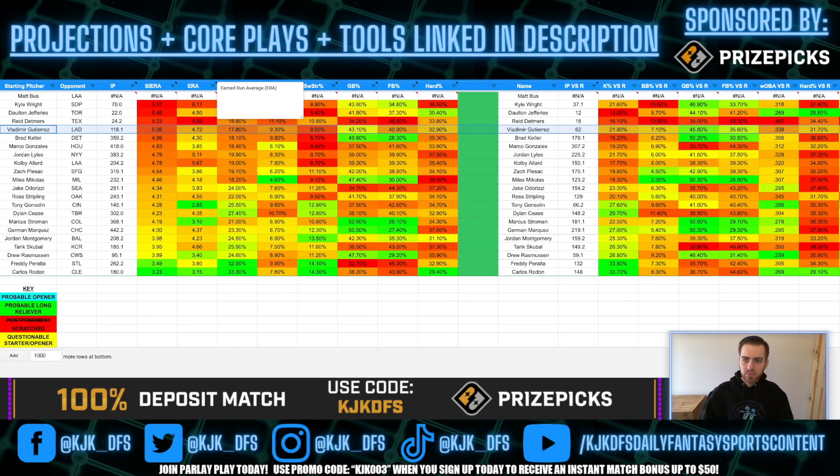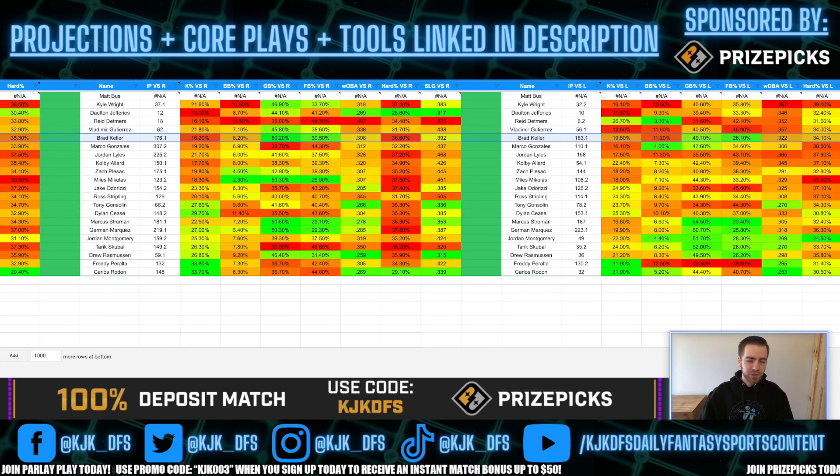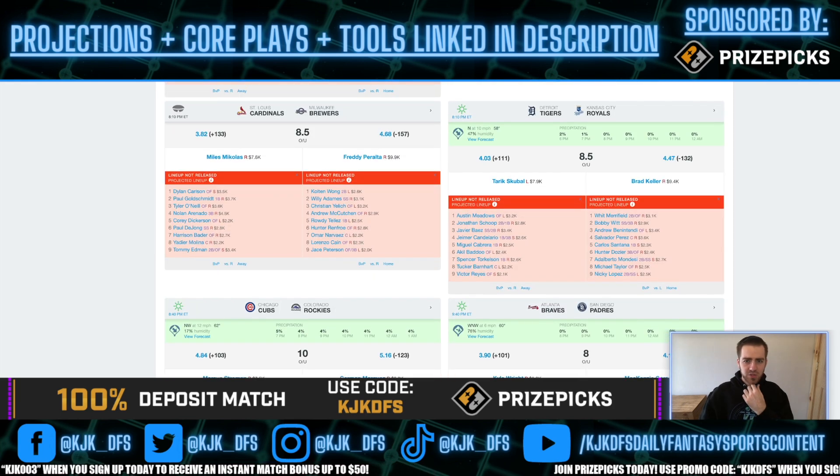Brad Keller taking on Detroit has a bad Sierra but does a good job keeping the ball on the ground. For me, I really don't like stacking against him — even if he gives up five runs, chances are it's singles or doubles in the gap, not a lot of home runs. So I really don't want to stack the Tigers. And we mentioned the 10 mph winds going in from left field in Kansas City, so I'm not going to want to target that game too much either.